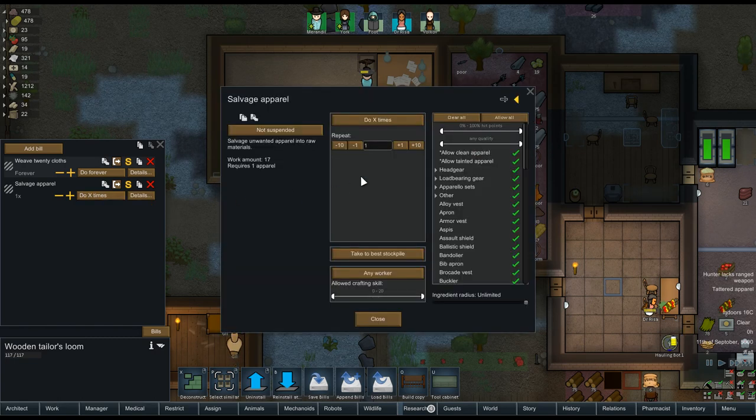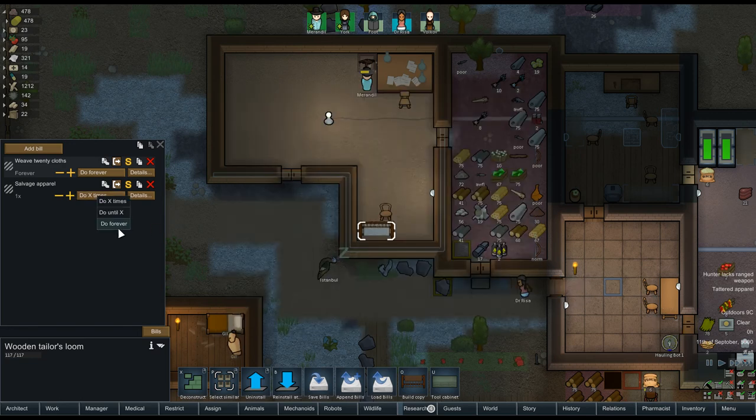I want to salvage apparel that's not in good quality. So if it's at like 50% hit points or below, go ahead and tear it up. Clean, tainted, I don't care what it is. But as long as it's 0 to 50% and it's laying around, go ahead and tear it up. That's fine. And then just do that forever. And then if we want to make — let's go back into production.